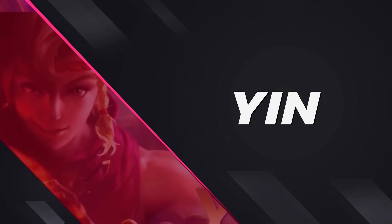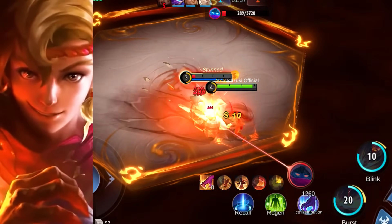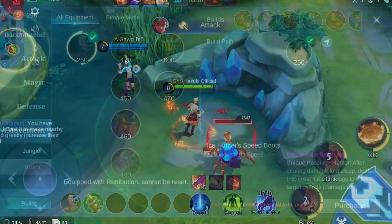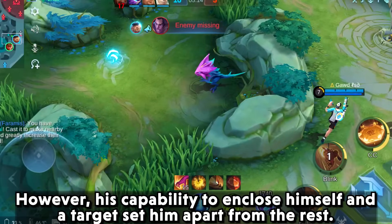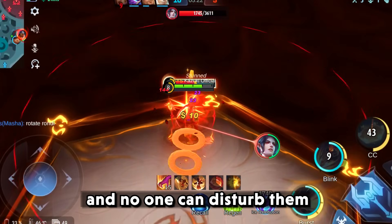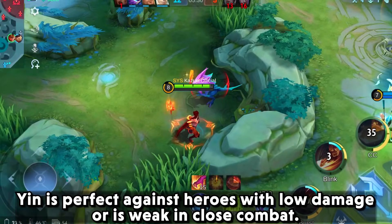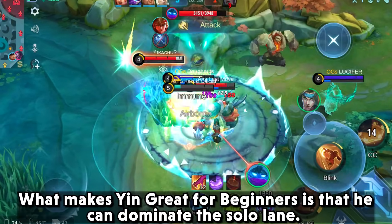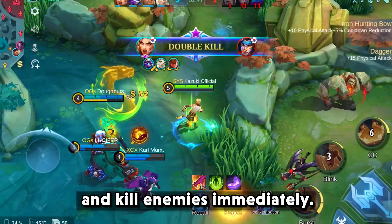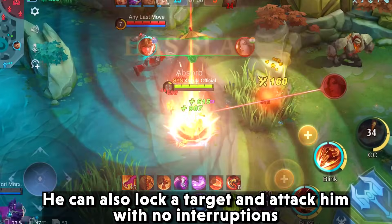Next, I want to include Yin. He is among the strongest fighters who will surely dominate the game. Yin is great in close combat, which makes him great in 1v1 fights. His capability to close in on a target sets him apart from the rest. Once he casts his ultimate, he will fight head-to-head with a target and no one can disturb them. Yin is perfect against heroes with low damage or who are weak in close combat. He can dominate the solo lane, deals burst damage to kill enemies immediately, and can lock a target with no interruption from nearby opponents.